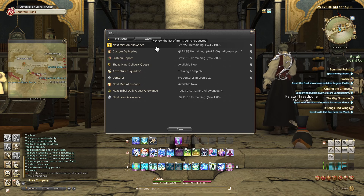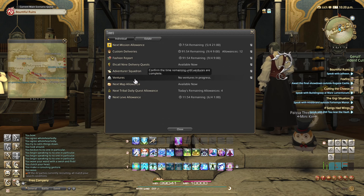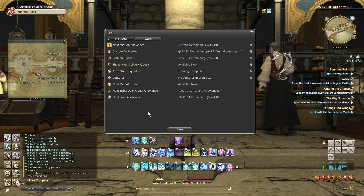It shows when you can next do your grand company missions, when you can do your custom deliveries and how many allowances you have left, when your fashion report resets and how much time you have left. There's even info on lottery projects and subsequent voyages. There are so many things and all of this knowledge was here and I had no idea.